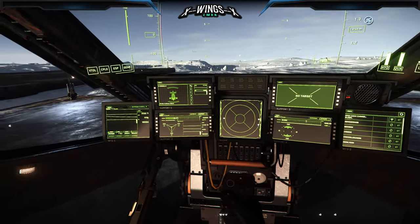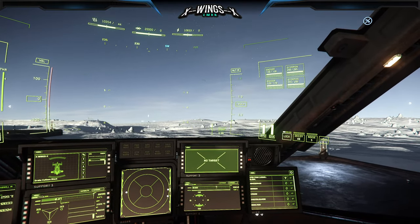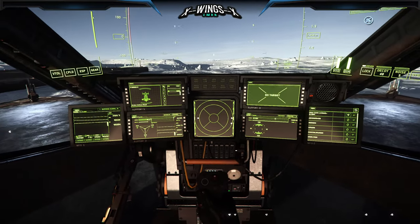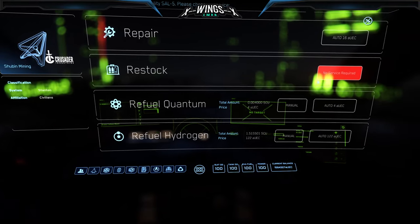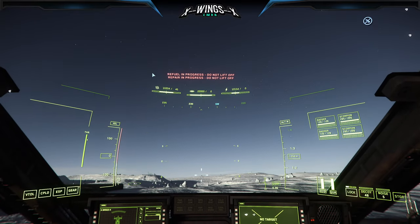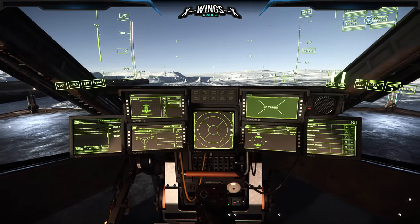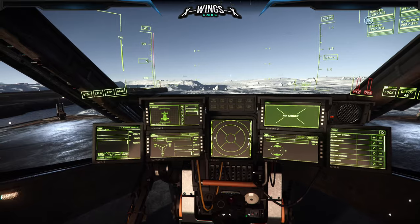To refuel and restock, press F1 to open the Mobi Glass, go to refuel, repair, and restock, and press the items you want — fuel and repair. Importantly, wait until those red indicators are gone to confirm everything is fully filled up. Last thing: press I to turn off your engines. You're ready to explore — thank you for watching!